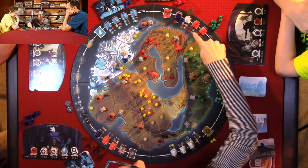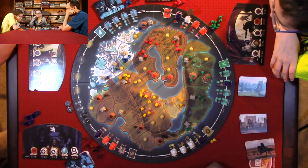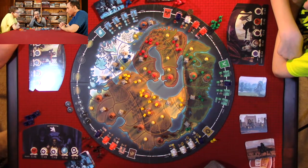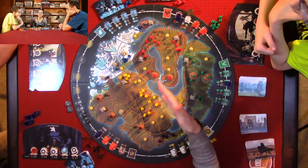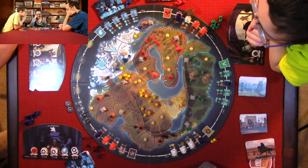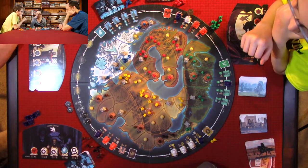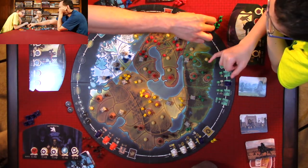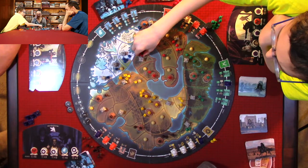So you get to place one banner or attack. One rule: you cannot go over water. You have to go around. So I'll just place a banner. You can also attack or switch with a different agent. I'm going to attack this one.